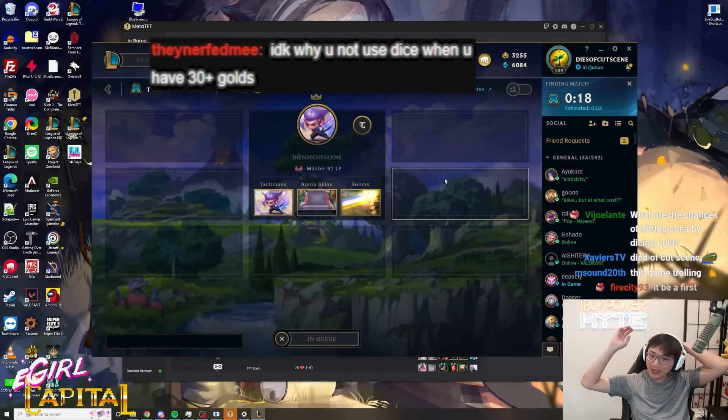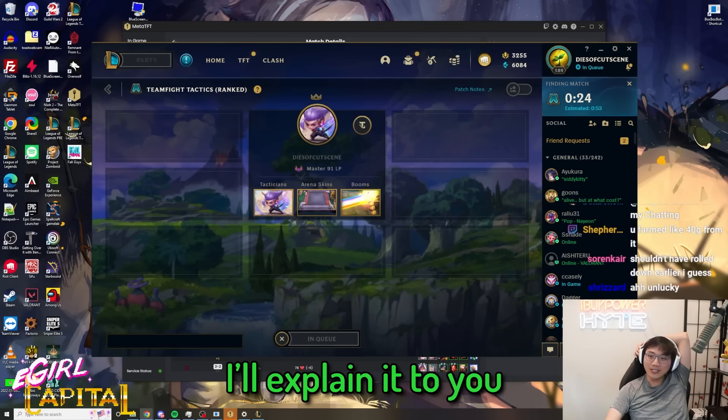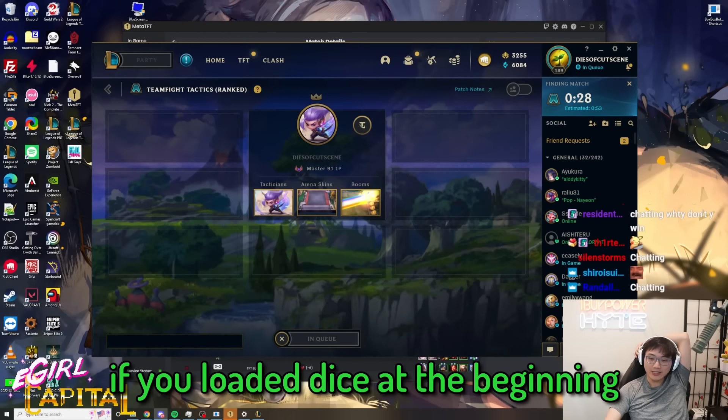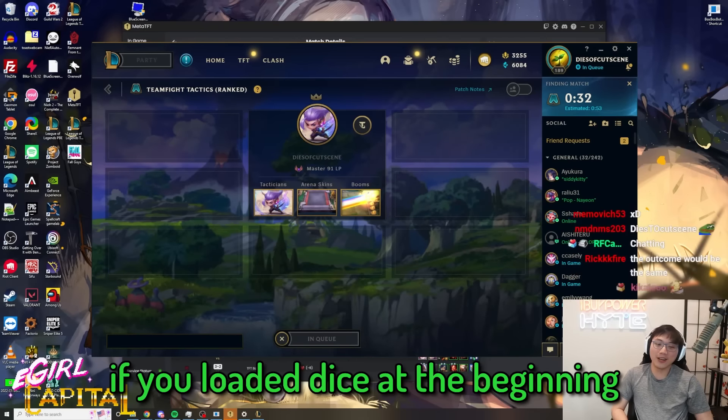Boxbox, I don't know why you didn't use the dice when you had 30 gold. You're literally a dumbass. I'll explain it to you in case you genuinely don't understand. If you load a dice at the beginning, you're literally trolling. You're literally throwing the game if you load a dice at the beginning.